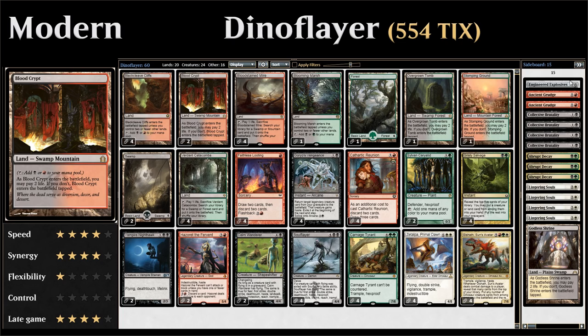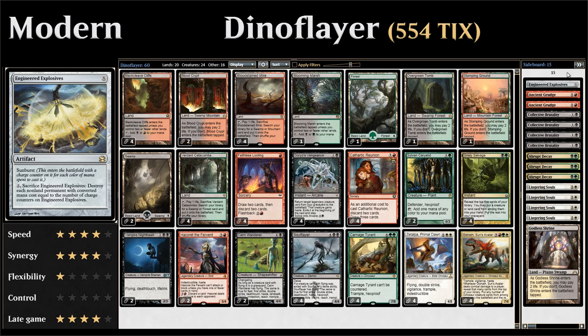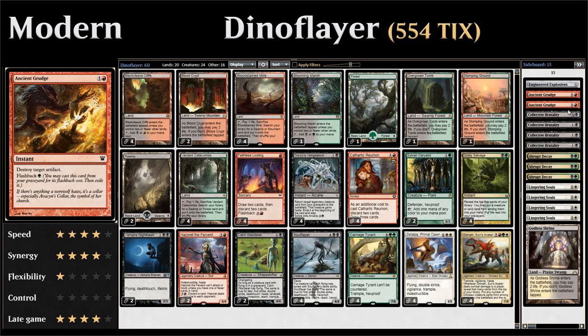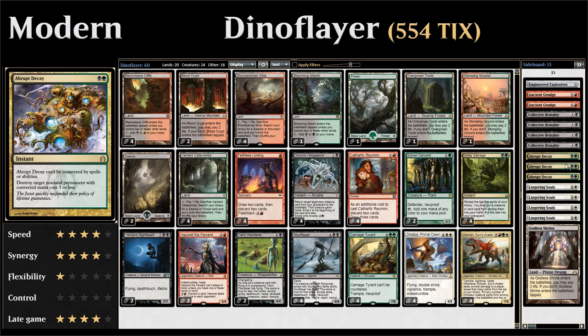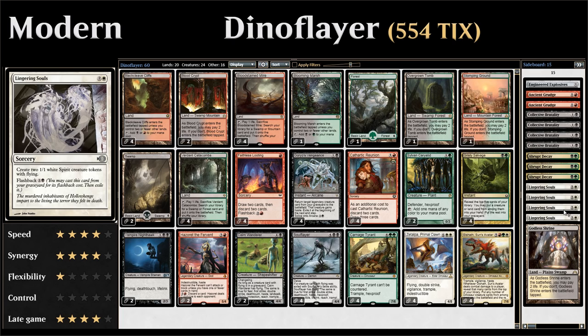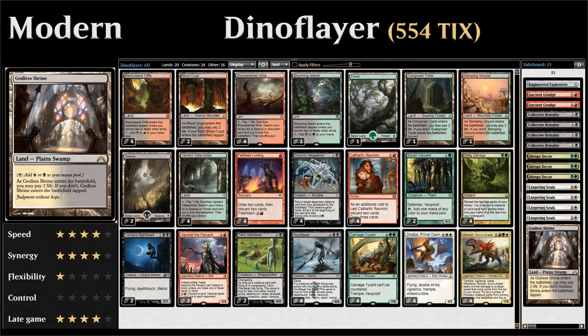Going over the sideboard: one Engineered Explosives as versatile removal that can also deal with Graveyard hate cards; two Ancient Grudge against Artifacts; four Collective Brutality against Burn and Control decks, which also helps discard cards to set up Soul Flayer or Goryo's Vengeance; three Abrupt Decay as another versatile removal spell that can handle Graveyard hate; and finally four copies of Lingering Souls for grindier games, alongside one Godless Shrine so we can hard-cast it in addition to flashing it back.